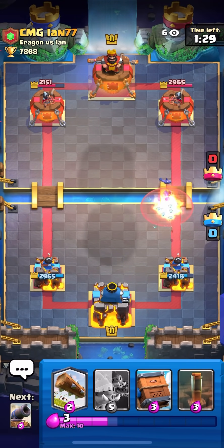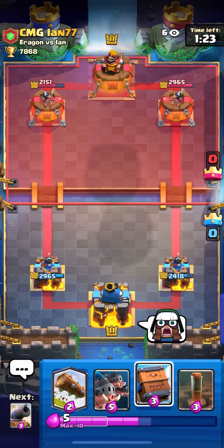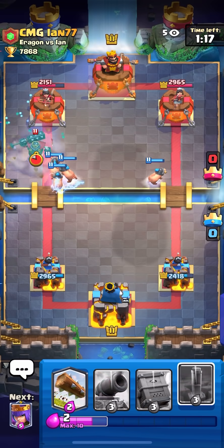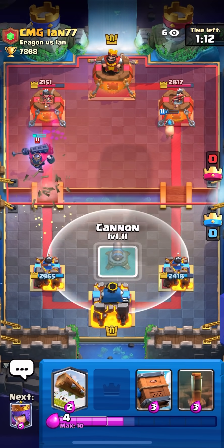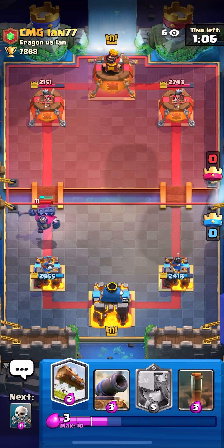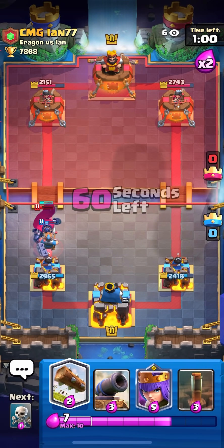I think he has a really bad hand right now — he should not be back to Tombstone. He has like Hunter, Log, RG, and something else. Oh wait, he has Skelly King, I forgot about that card. One hit — I get no damage on the left side. It's fine, even if he uses ability here I have Log in hand so I'm fine. I also didn't play a Cannon there because I need it for the RG. Delivery is also such a good card.